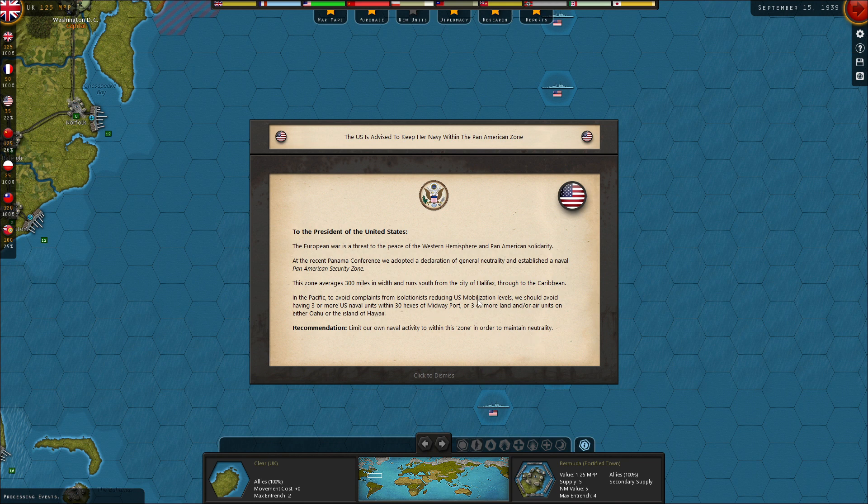To avoid complaints from isolationists reducing US mobilization levels, we should avoid having three or more US naval units within 30 hexes of Midway port, or three or more land and air units on Oahu or Hawaii. Mobilization — I believe that percentage determines the overall capacity of MPPs you produce every turn. I don't know what MPP stands for, but the higher it is, the more you produce. I believe you can trade these between nations, but only through events.